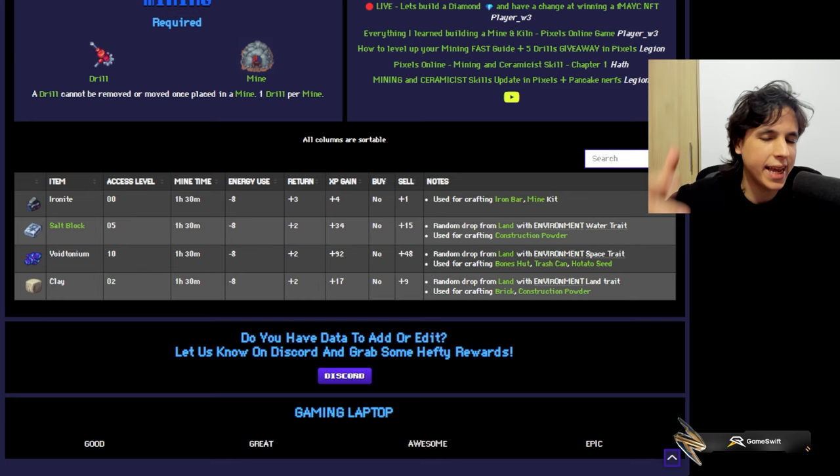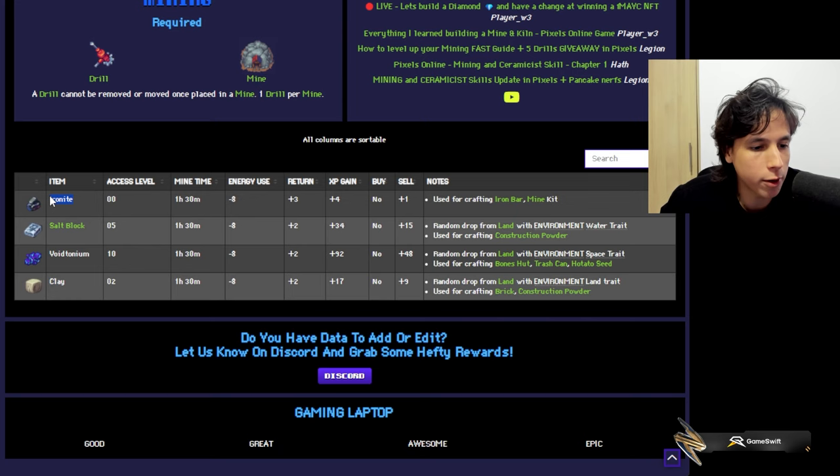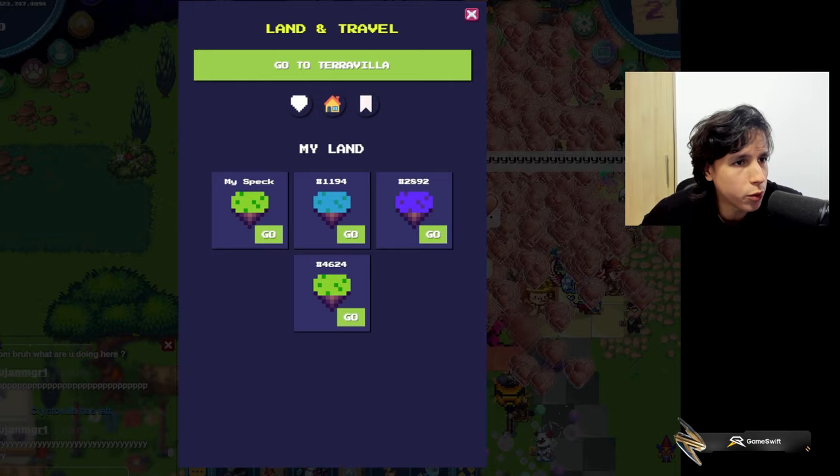When it comes to the mining industry, you can put a mine in every single type of land, but depending on the land you might get different resources. If you want salt block, you can only get it in water land. Voitonium is only available in space land, and clay is only found in regular land. These are rare drops — usually when you mine you'll get ironite, and sometimes you get the rare resource depending on which land your mine is on.